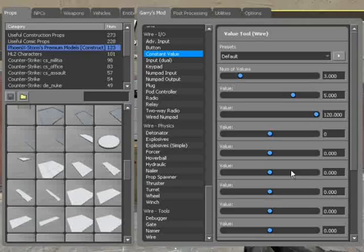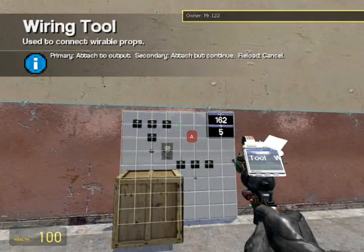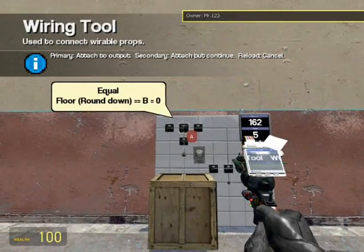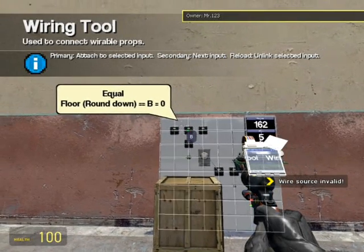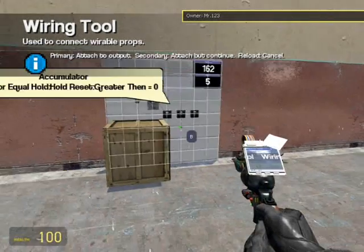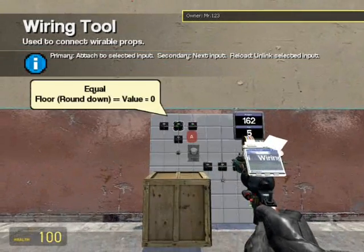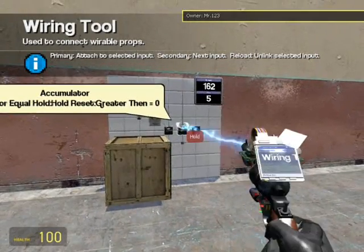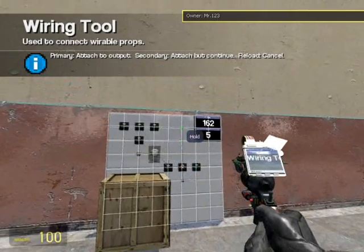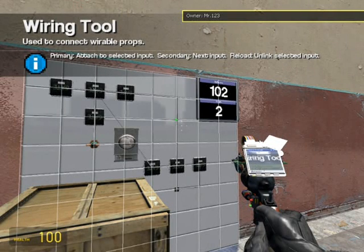Now it's wiring up the equal to gate. The first A value is already wired to our floor round down. Let's go to our B value — the B value goes to our value chip and it will be 0. So it's saying if it equals 0. Now let's go to hold — the accumulator's hold input. Now it will count down to 0 and stop. And it does.